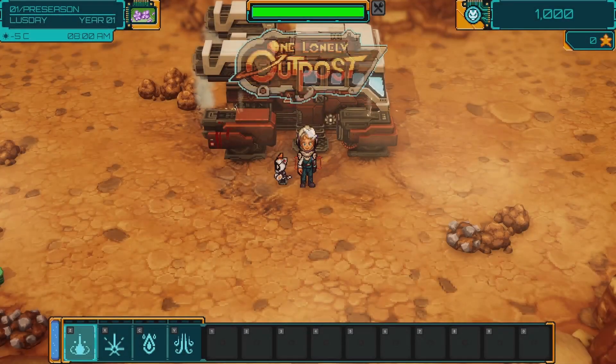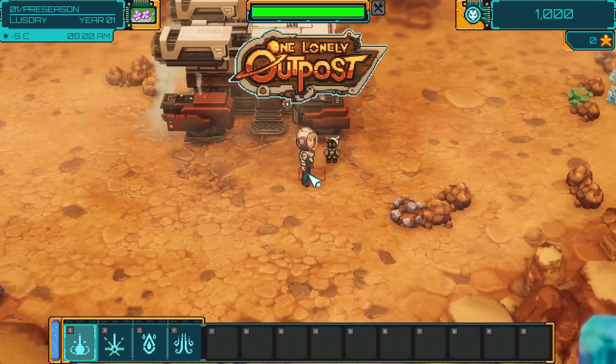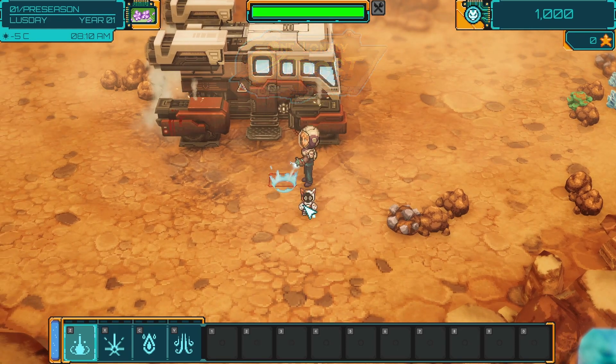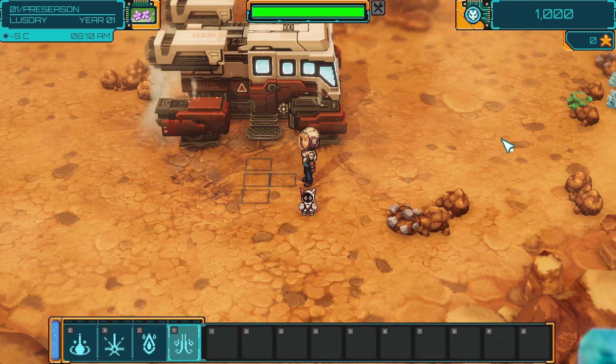I wonder if there'll be character creation at a later date, because I noticed we didn't get to create our character. Let's talk to QWERTY. Matter manipulator, mining laser, spray gust, Omnitool. Okay.